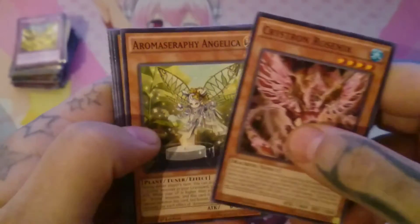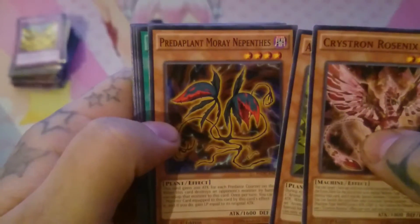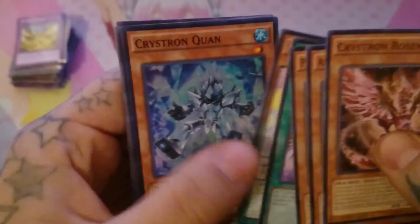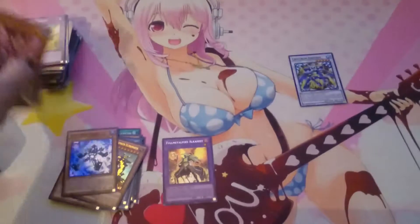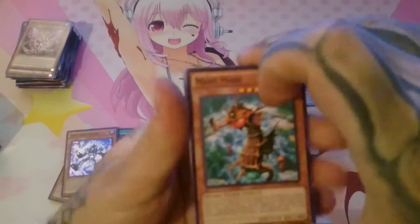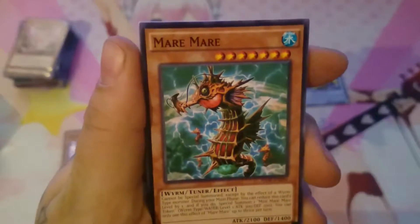Crystron Rosenix, Angelica, Predaplant Moray Nepenthes, I think. Crystallic Potential, Performapal Wimwich, Crystron Quan. And that's that — there's the first one.